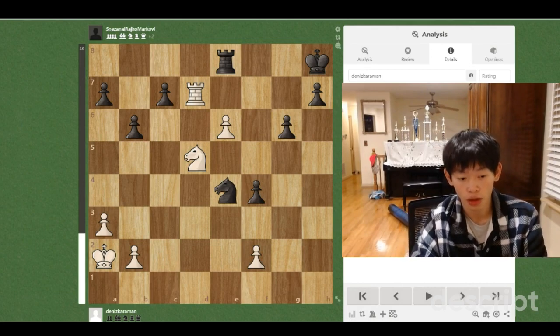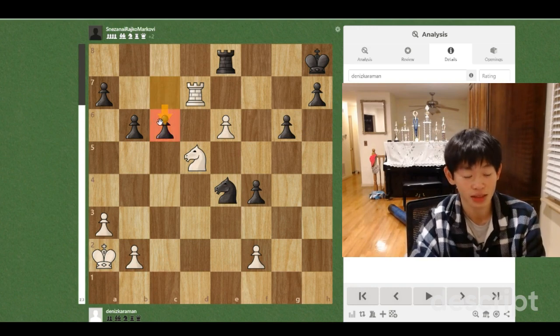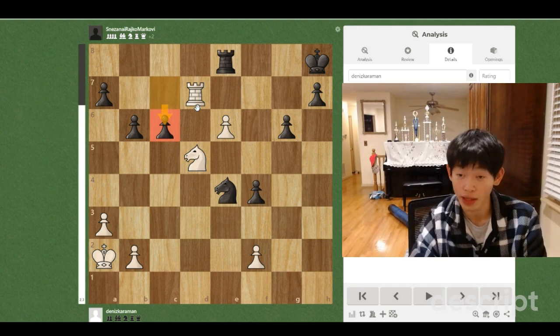Today it is going to be a chess.com puzzle, and it will be white to move. Black just played C6, so please pause the video now and comment down below what you think white should do here to win the game.